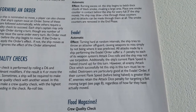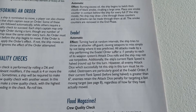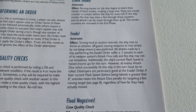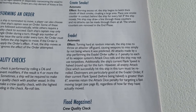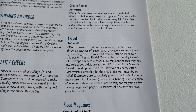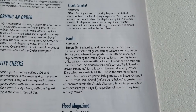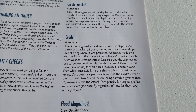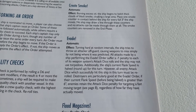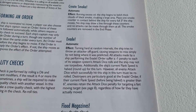Next is Evade: turning hard at random intervals, the ship tries to throw an attacker off guard. All attacks made against a ship performing the Evade order suffer a minus one penalty to each weapon system's attack dice rolls, and the ship may not use torpedoes. The ship's current flank speed is halved, rounding up — one of the rare rounding-up instances. However, all enemy attack dice which successfully hit the ship must be re-rolled.